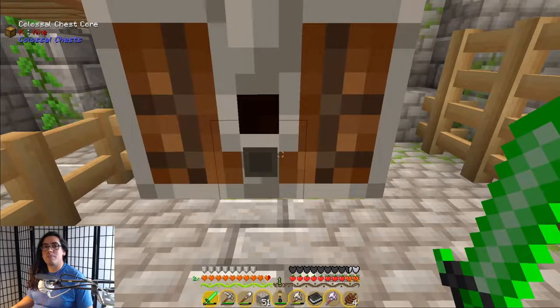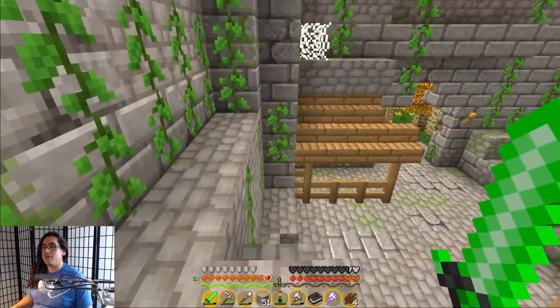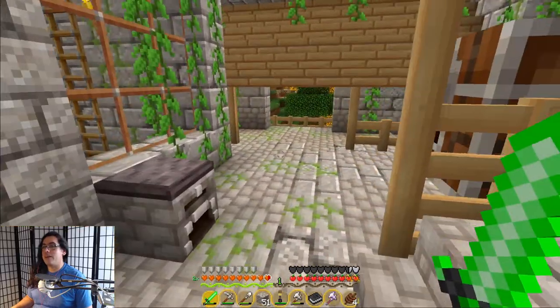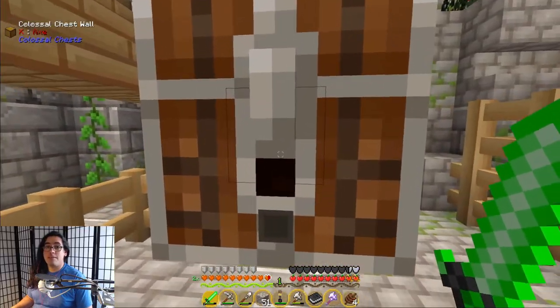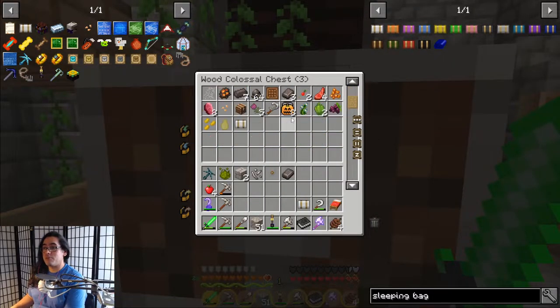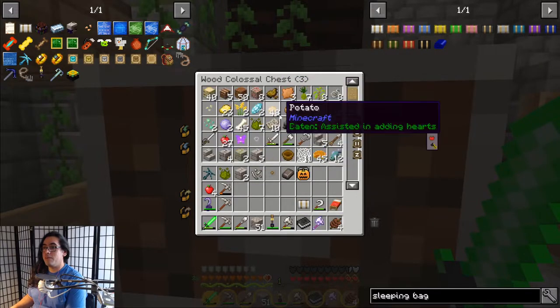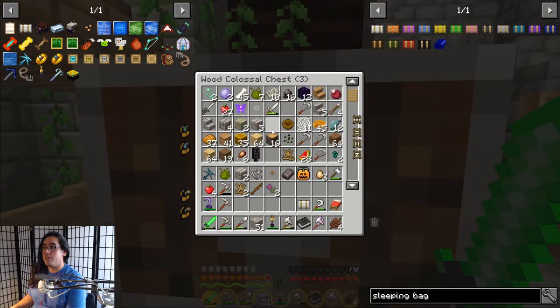Hey guys, it's John. I gotta ask you a question. You ever had a time where you're trying out a new Minecraft mod pack, and you go over to your giant Colossal Chest and start scrolling down to look at stuff, and then you're like, what the hell's all this stuff in my inventory? Why is it every time I scroll down, stuff comes into my inventory?